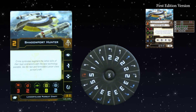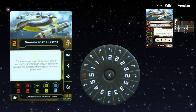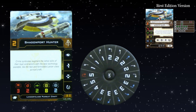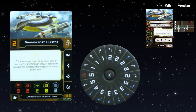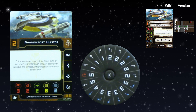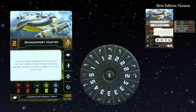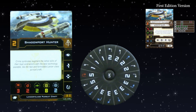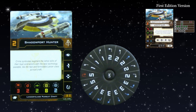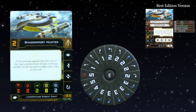It still has two agility, and it's tilting slightly more towards hull — taking a shield off for a hull: eight hull and two shields. The dial is exactly the same; it was always regarded as one of the most amazing dials in the game. All those three greens — it's part of the character of the ship. And it's costed appropriately, so that's fine.